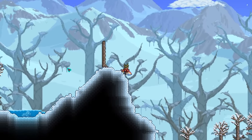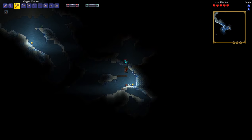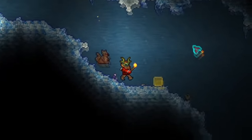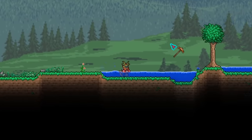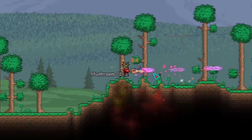I made my way further to the left and stumbled upon a snow biome. Within it I found a cave with some life crystals, but while making my way down I ended up getting killed by a dart trap. Since the left side had no luck, I decided to go to the right side to look for surface chests, and that's exactly what happened.